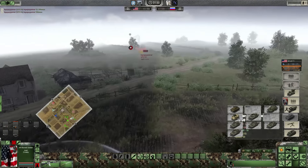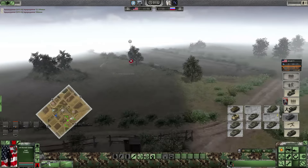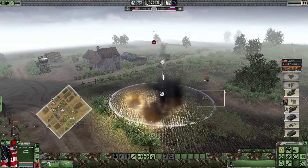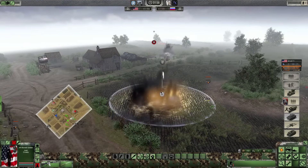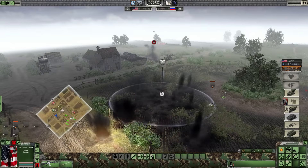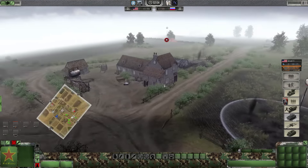Looks like the Russians are already spotted. Looks like there's some sort of a BTR over here that we'll have to destroy. ATGM Launchers are extremely effective as well. We've got a tow launcher over here. Looks like he's trying to find me with his autocannon - he's not having a good time doing that.